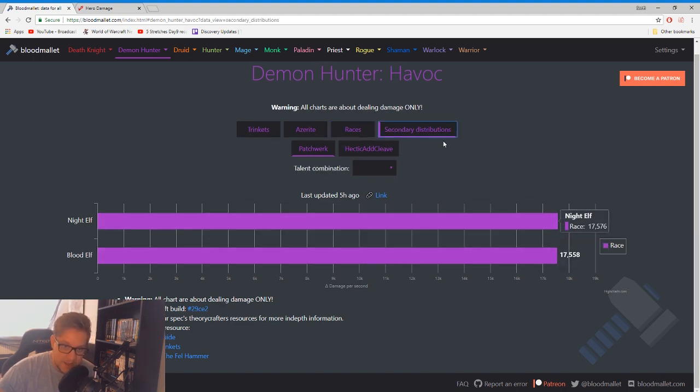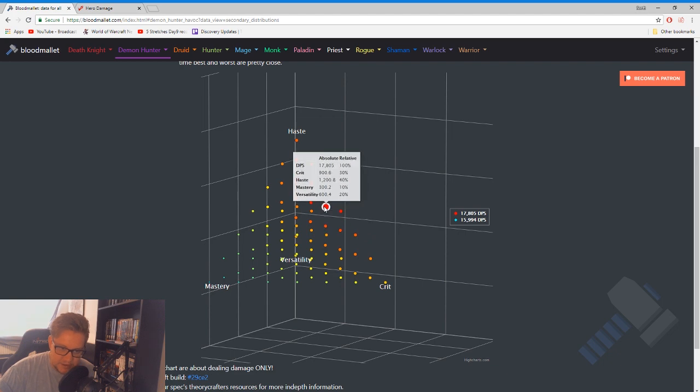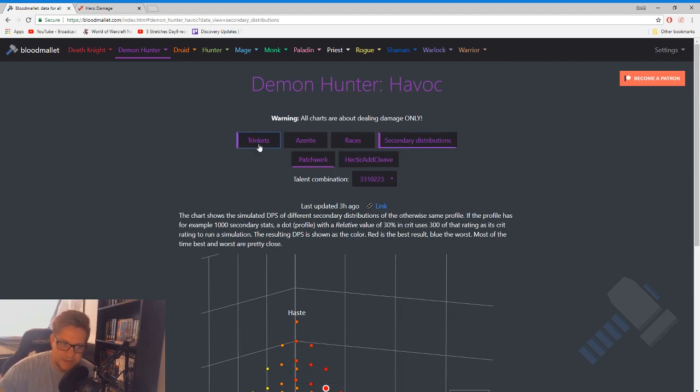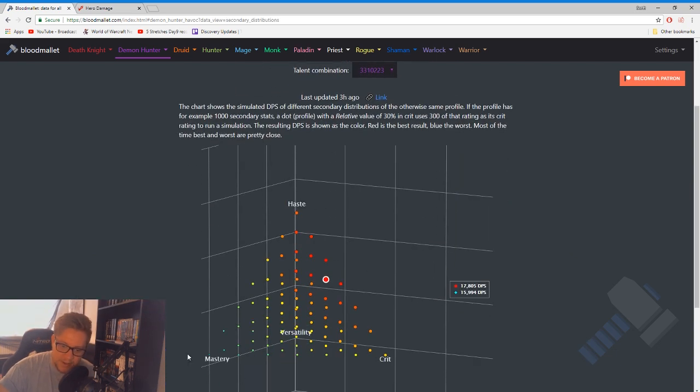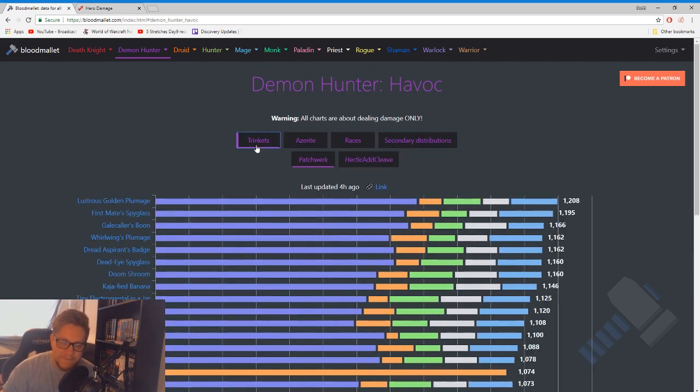You can also search for races on this website — you can see the DPS increase between Blood Elf and Night Elf is fairly similar. Instead of purely following those secondary distributions, what I would highly recommend is just simming your character. Always sim your character for damage, because if you actually sim your character and get specific stat weights, slap it into a Pawn string, take your DPS upgrades, resim, yada yada yada — you'll be doing the most damage possible.